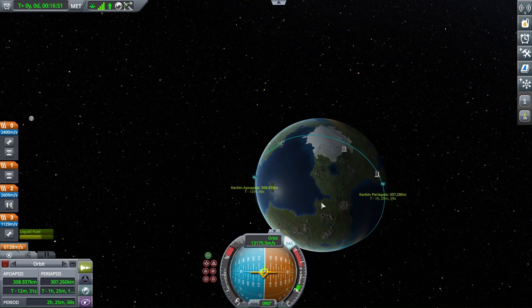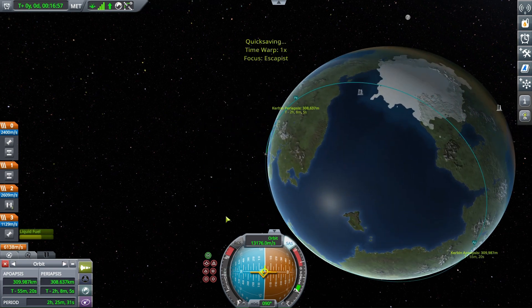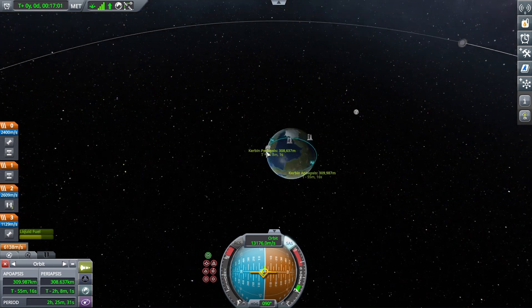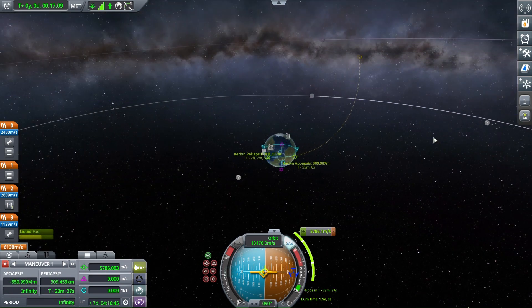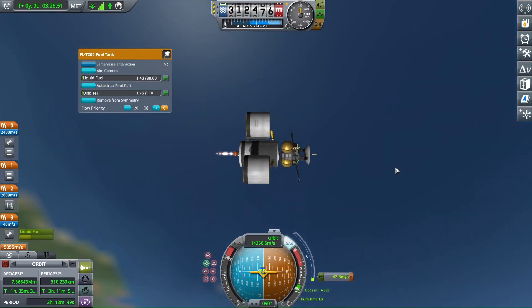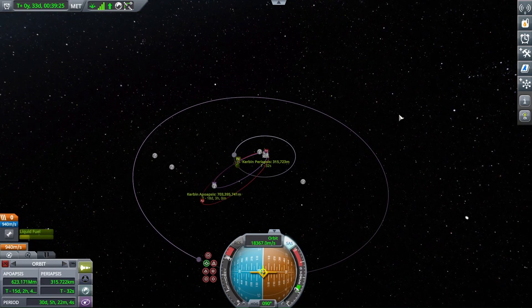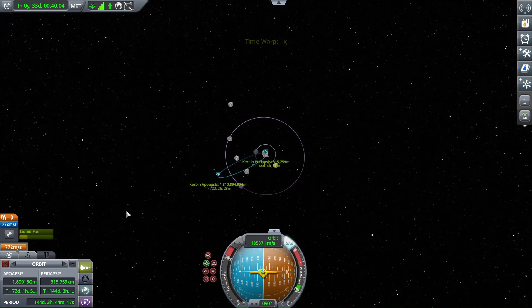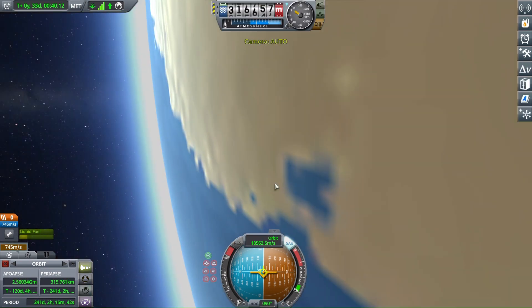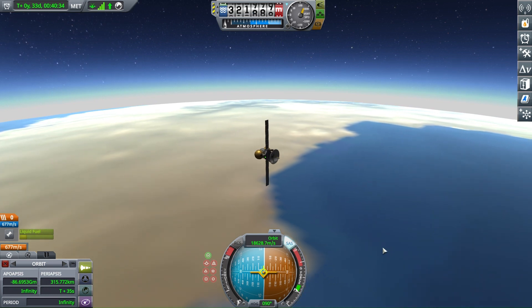We do finally get into a low orbit of about 300 kilometers, and after that we can begin at least starting the escape burn. Because this Kerbin is so huge and we have to burn 5,000 meters per second with such a low thrust-to-weight ratio, I had to split up this burn into like 10 different passes. About 5,000 meters per second later, you can finally see me doing the final escape burn to leave Kerbinzilla behind. And we've escaped. Now we can finally drift off into space and float there forever.